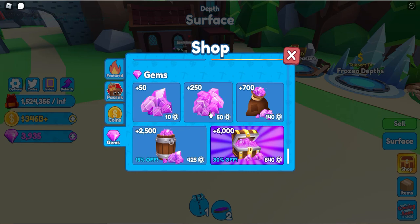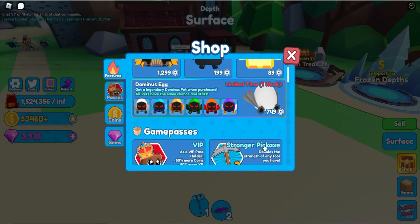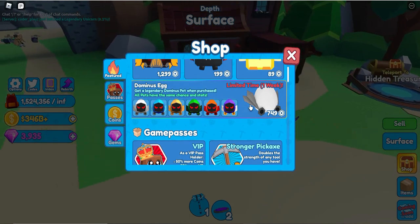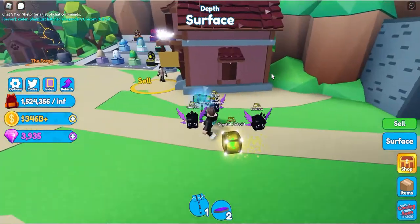For the gems it costs 425 Robux for 2,500 gems. And here's the Infernal Revenant pet — it's limited time with one week left, so if you're going to buy that I would buy it right now.